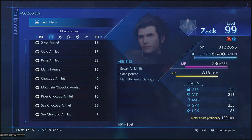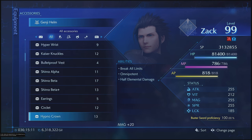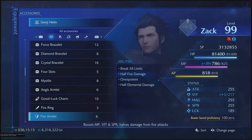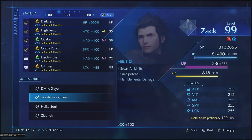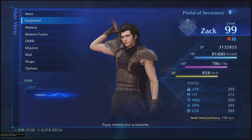Possibly, unless I was to take something like a Genji Helm off. There are things you can equip that would give you the remainder of that luck, but I can't see anyone seriously needing luck maxed out. In fact, everything can be maxed out at one time, but the Buster Sword is at 100% efficiency and is set up for end game.